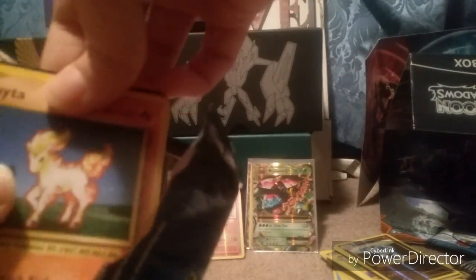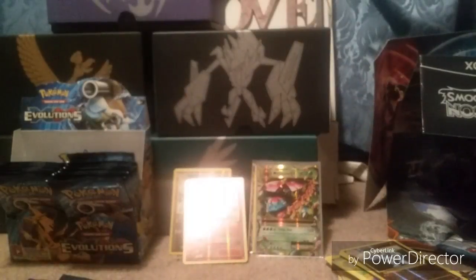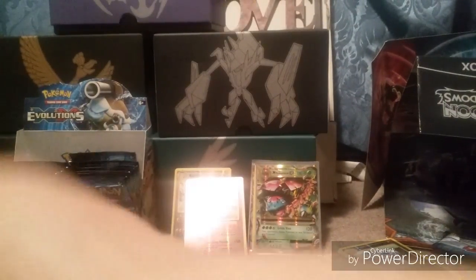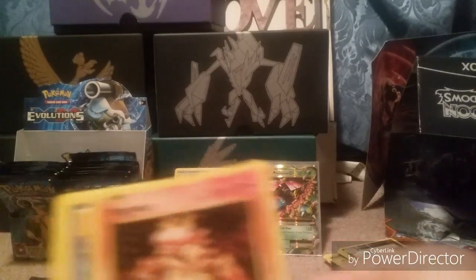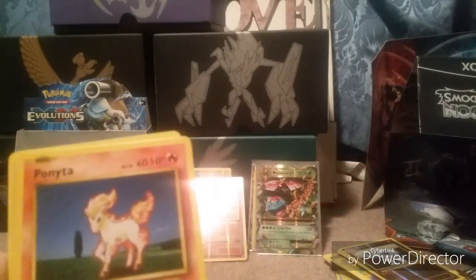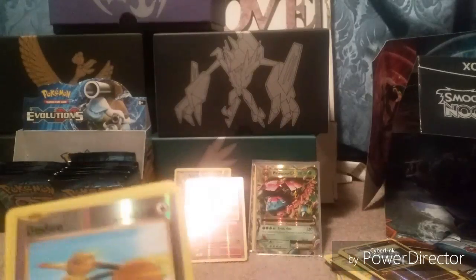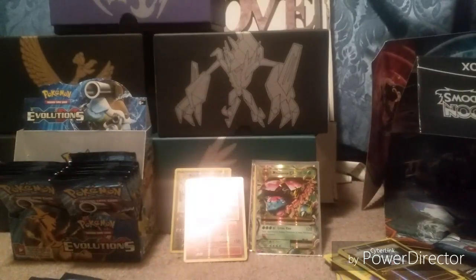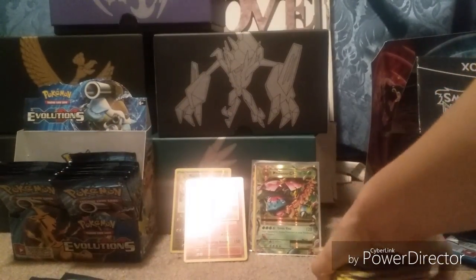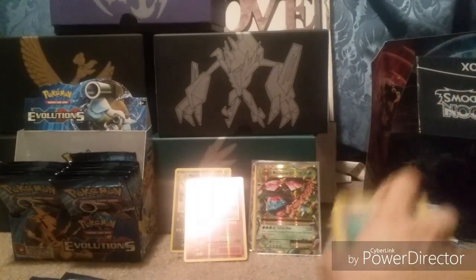I got a green holo card for this pack, but you never know. Here's the code card right here for you. I got a Magmar, a trainer card, another trainer card, Ponyta, Nidoran, Seel, Diglett, Poliwag, a Reverse Holo common Doduo, then I got a Farfetch'd. That's so Farfetch'd! Oh no, they foiled this one — oh no, they foiled this one flying.